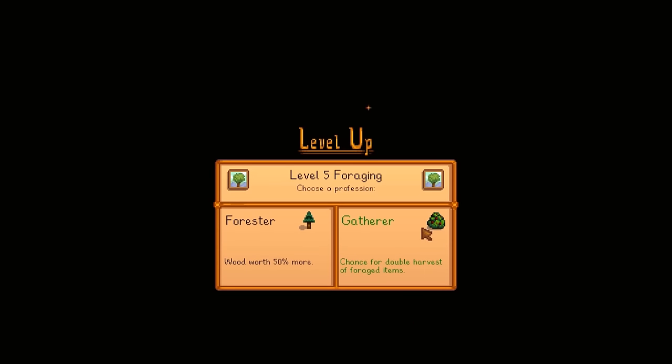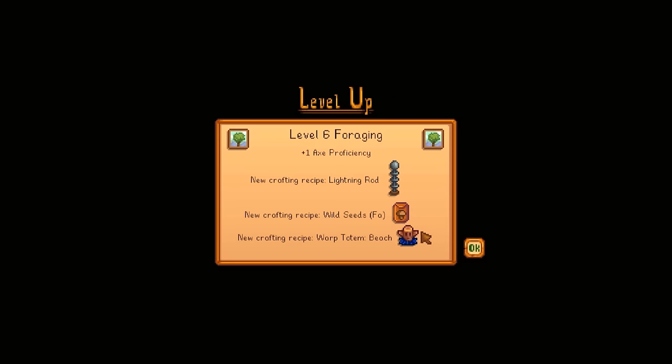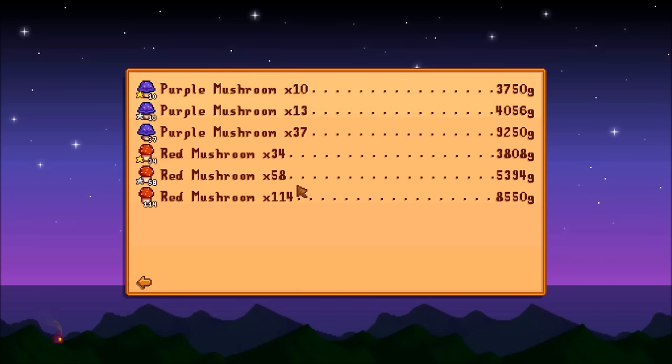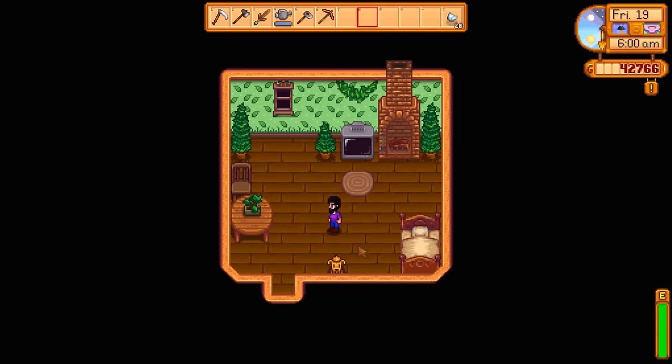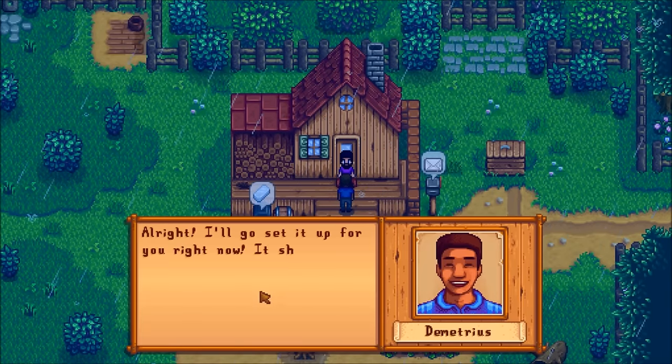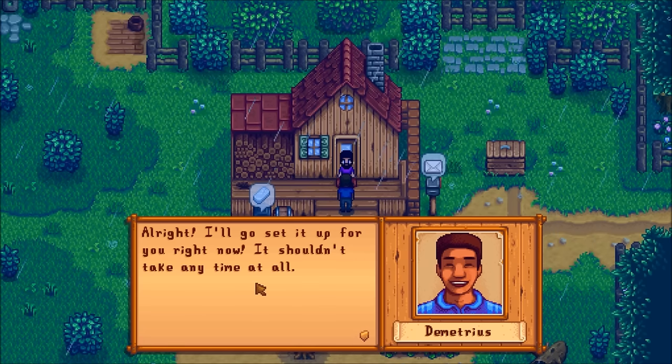That concludes the 18th. My foraging leveled up to level 5, so I'm going to pick Gatherer — that's double harvest of foraged items — and foraging leveled up again to level 6, so now I can make the fall seeds, beach totem, lightning rod, and so on. My total earnings for the day: 35,000 gold, obviously a lot more than anything I've got so far on this file. The higher your foraging level the more quality mushrooms you get and the more money you make. That was 35,000 gold even without any iridium quality mushrooms. I also now have the option of getting mushrooms in my cave, which I'm going to take, so every few days I'll go gather those for money and experience.